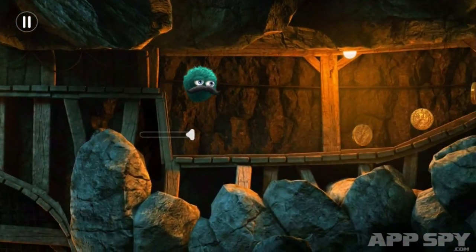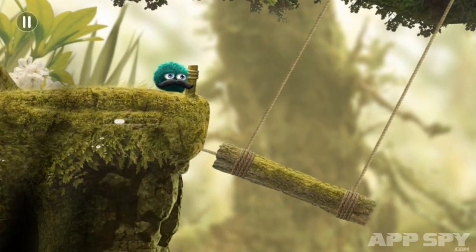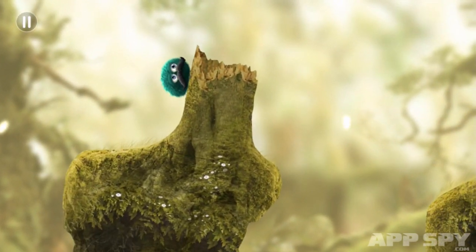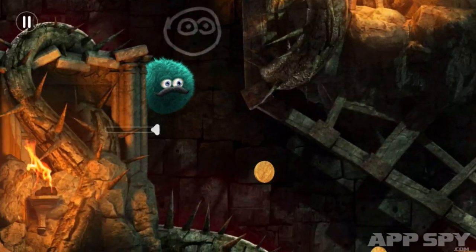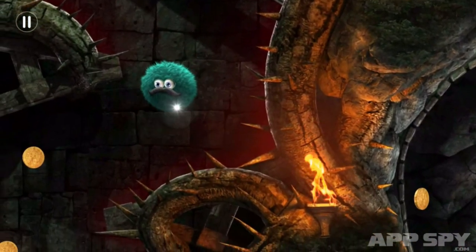Directing Leo around the world is simple thanks to the streamlined controls. Touching anywhere on the left half of the touchscreen brings up a slider to indicate Leopold's relative speed. Moving your thumb either left or right will then start the furry fellow moving in the desired direction. Though we generally found ourselves ignoring the slider, on later stages the precision it offered proved invaluable.